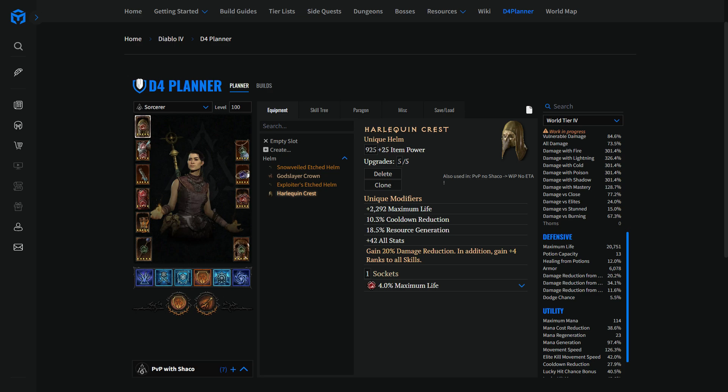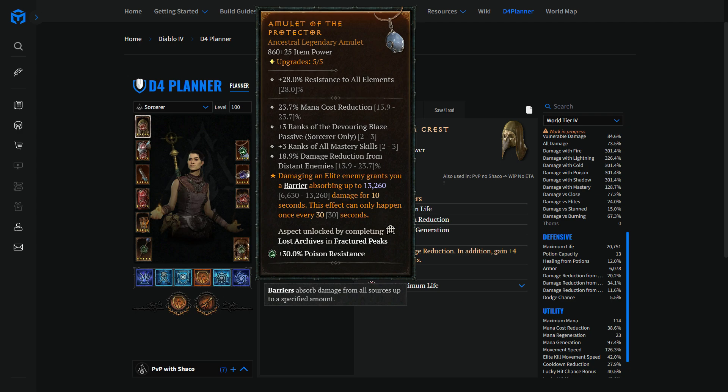Now let's look at the jewelry, starting with the amulet. The amulet is a very interesting spot for any theory crafter because it can host either a defensive, offensive, mobility, or utility legendary power, and it multiplies whichever legendary power you choose by 1.5. So it's a very interesting spot when building a character. I chose as best in slot for someone wanting to start in PvP rocking a ball lightning build, who doesn't want to think about a million things — I chose the Protector legendary power. I find it super solid.